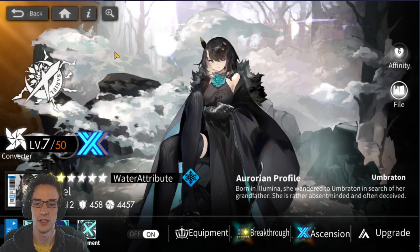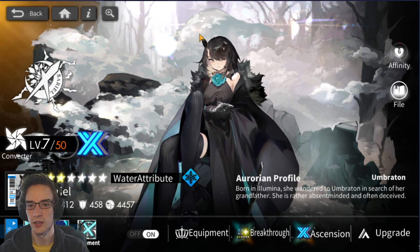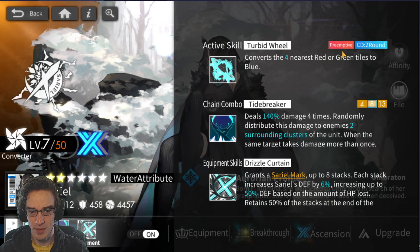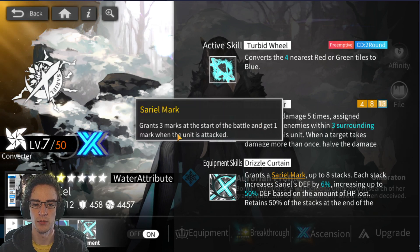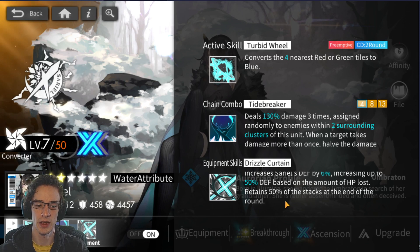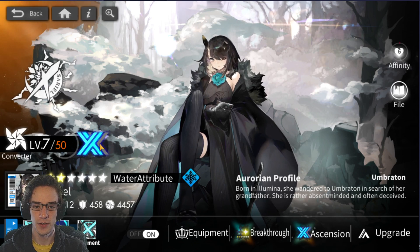Sariel is an absolutely amazing unit. If you got her from the 150-cost banner that gives you a guaranteed 6-star, that's great. Ideally you re-roll for Carleen and then go into the cheap banner hoping for Sariel. Sariel is a two-turn converter with preemptive — she goes right away. She converts four nearest red or green tiles, which is pretty good. She also has a multi-hit attack, which is why I switched Vice off for her, as she will break shields on units so Connelly can sweep in for huge damage. She also has Sariel Mark — grants three marks at the start of battle, gets one mark each time units attack up to eight stacks, each increasing her defense up to 50% based on HP lost. She retains 50% of stacks at the end of each round, so she gets tankier and tankier, allowing team survival.